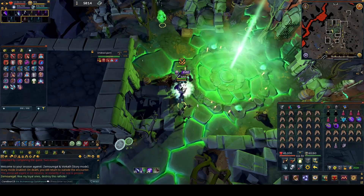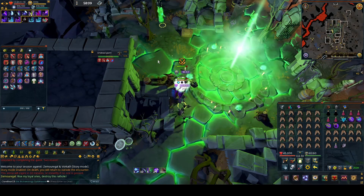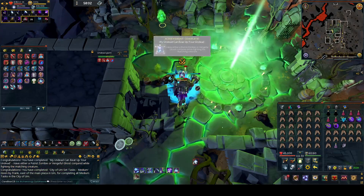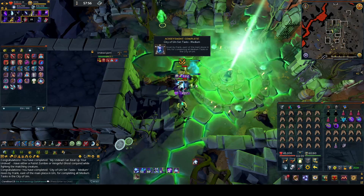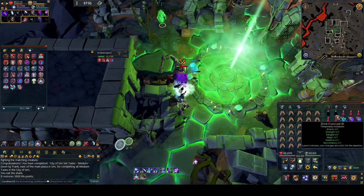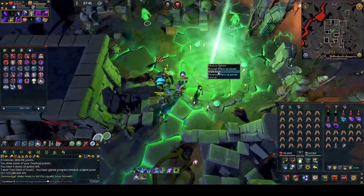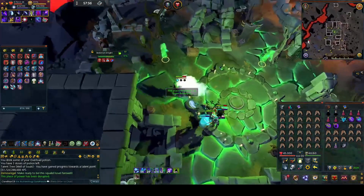The rest you can ignore. Once the Undead Giant is killed, click on the beam in the middle to disrupt the place of power, and then run west.